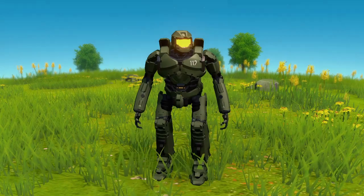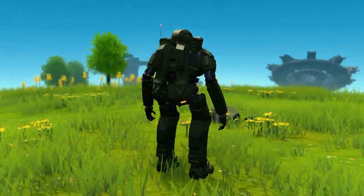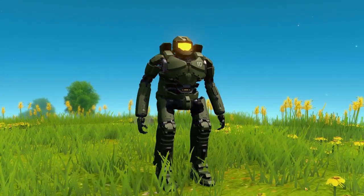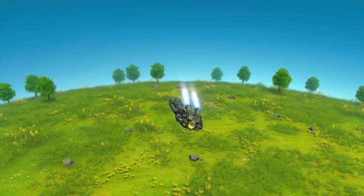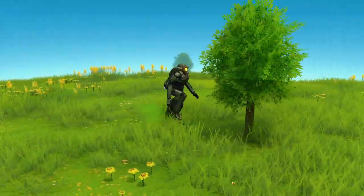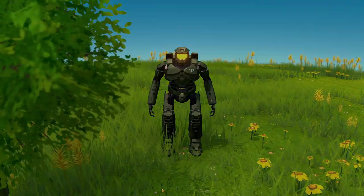Next up we have Master Chief from Halo, again made by Panic. It's one of the more straightforward designs — just a robot with two arms and two legs — but this is one of the few characters that actually has jetpacks that make a lot of sense on the character. And yeah, it looks really good. So if you're a fan of Master Chief you will appreciate that.